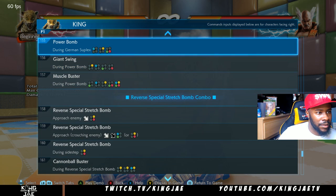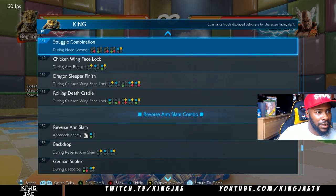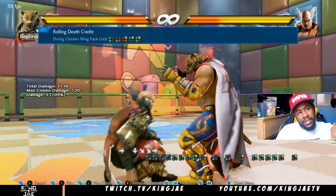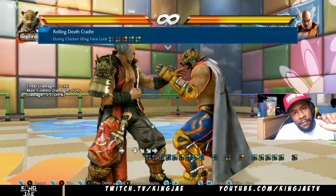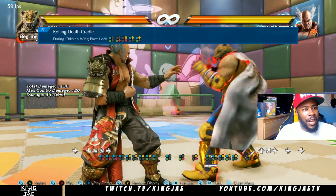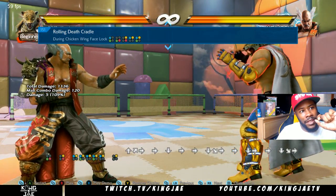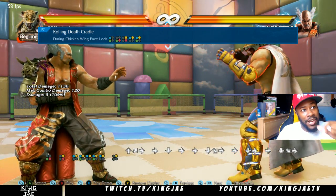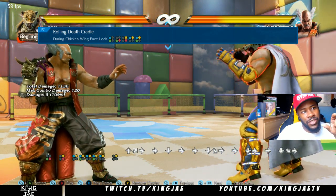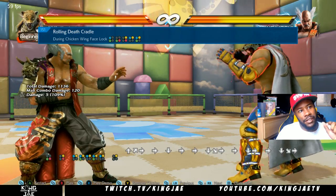Let me just see if I can find it on there. Here we go — rolling death cradle, that's the command, right? So this command is grab, left punch and left kick. Then left kick and right kick. So I've set, as you can see, my buttons: left kick, right kick, right punch, right kick, left punch, right kick. Then it's left punch, right punch, left kick.